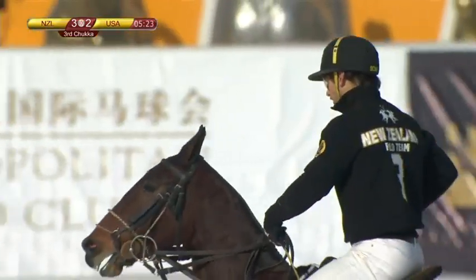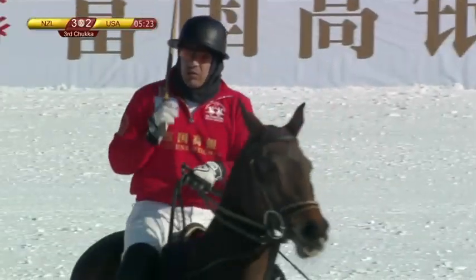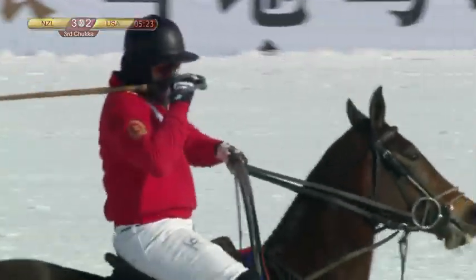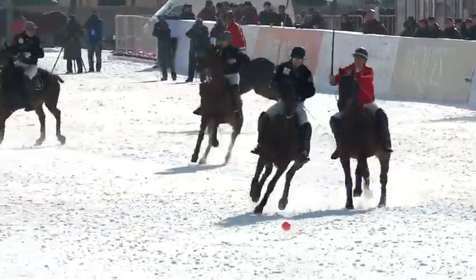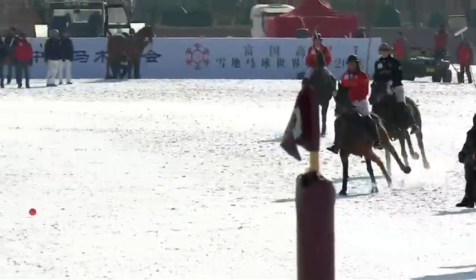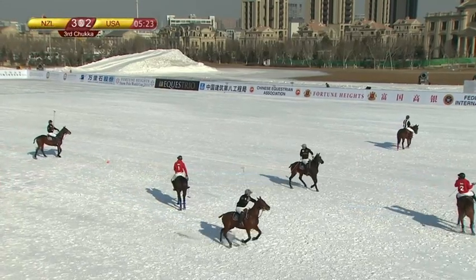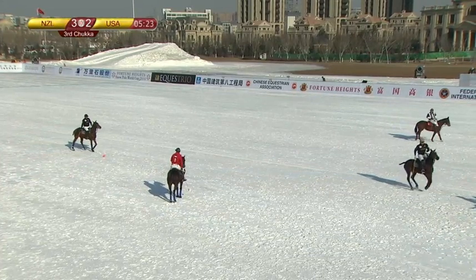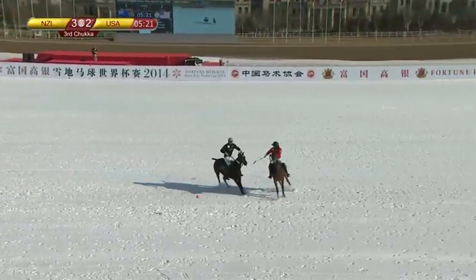The umpires are saying he was hooked by the USA player as he went up for the back swing — that's why the whistle has gone. When going for a back shot, you can only hook the mallet on its way down; you can't hook it as the player winds up. In the replay, you can see Tommy Biddle put his stick out and hooked the New Zealand mallet on the way up — that's a foul to New Zealand.